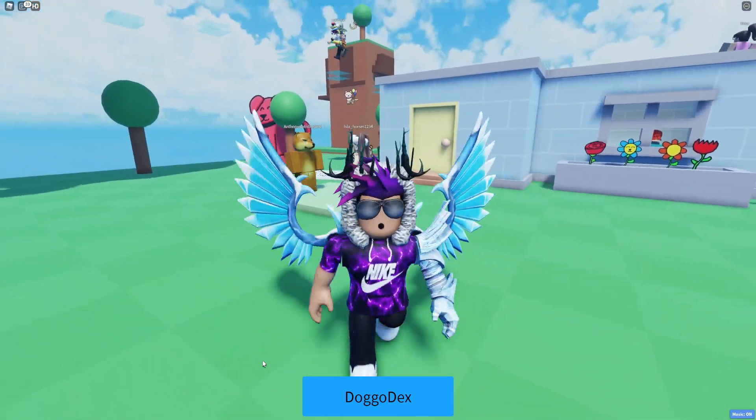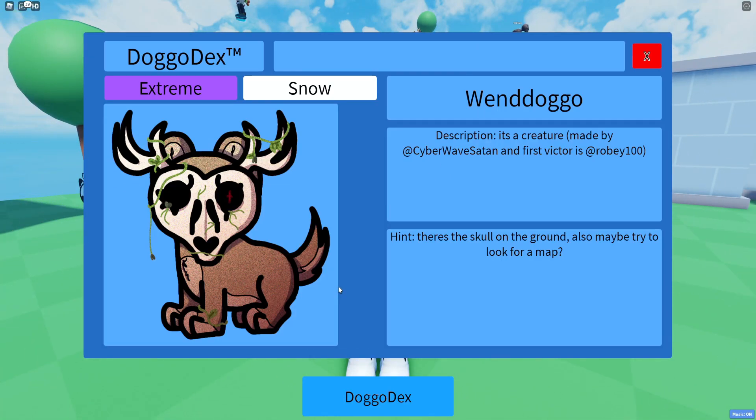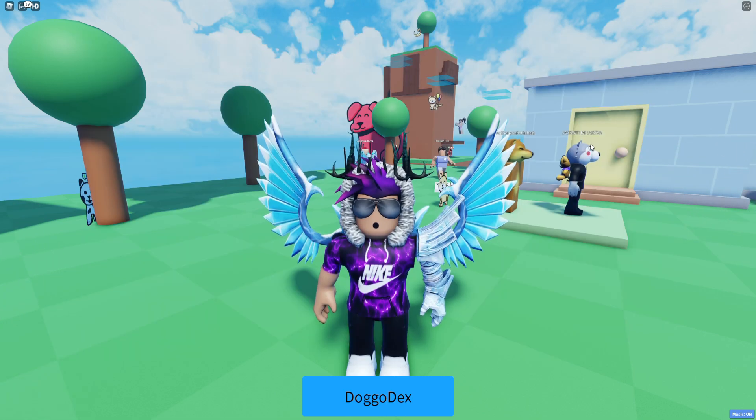In this video I'm going to be showing you guys how you can go ahead and get this doggo over here. I'm not too sure exactly how to pronounce this one, but it's called the Wendoggo and it's rated as extreme. However, guys, this one is so easy to get if you know what you're doing, and I'll show you guys exactly what you need to do.